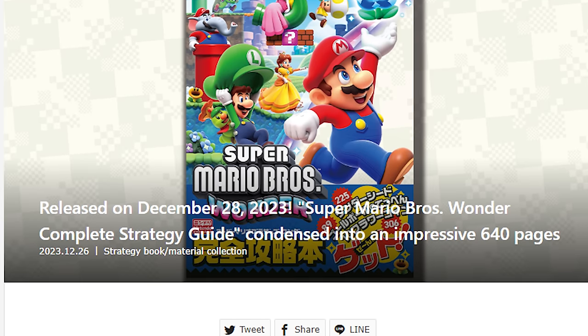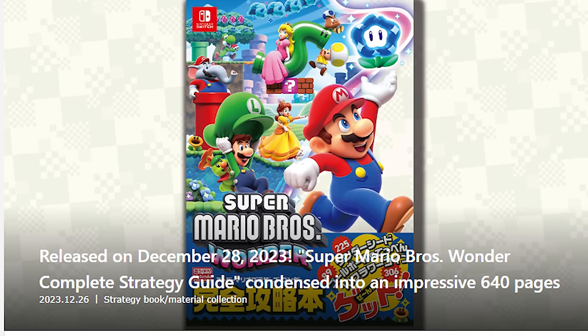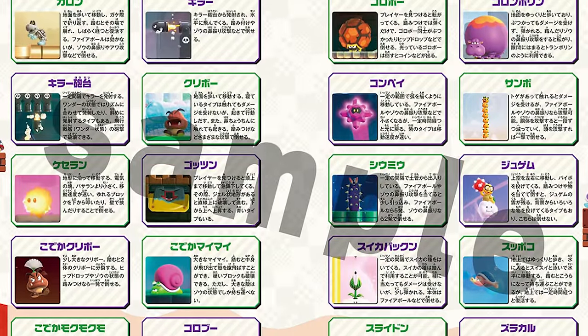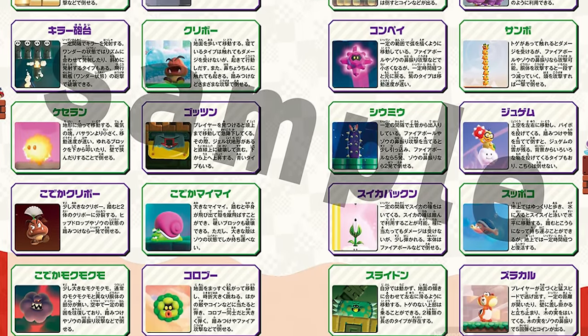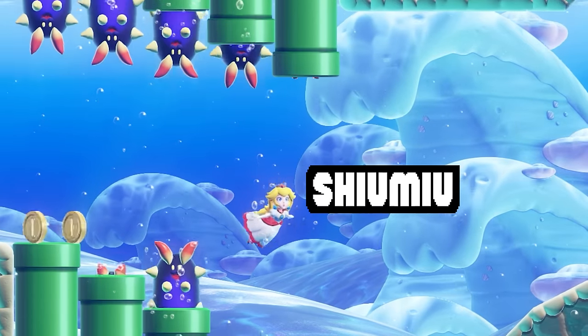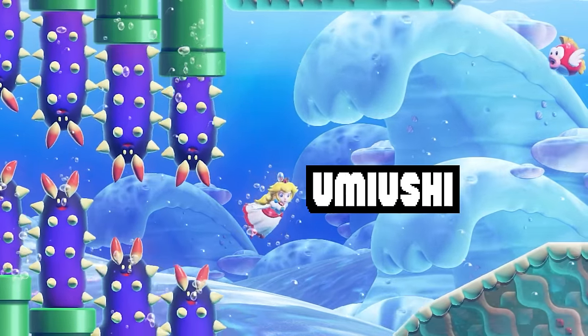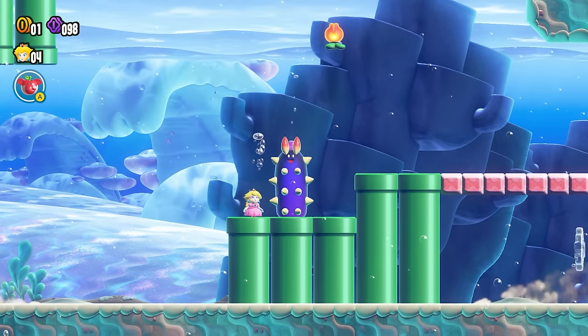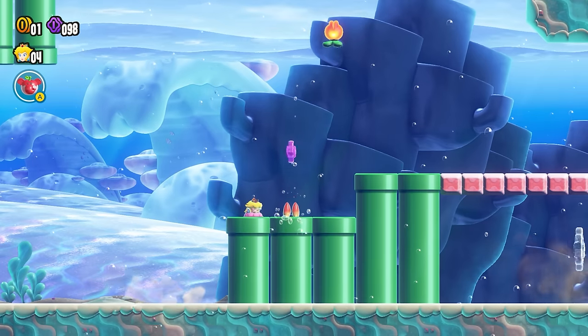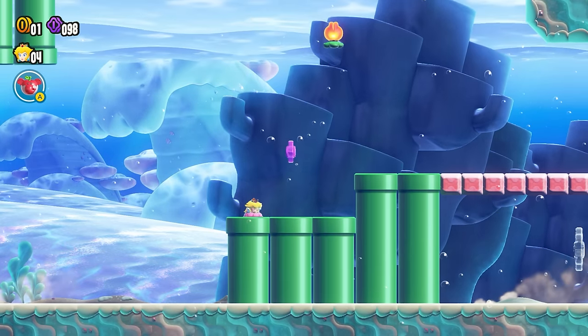New information dropped while I was editing — a Japanese strategy guide released for Super Mario Brothers Wonder and gave this particular enemy an official name: Chiumiu, an anagram of Umiyushi, which means sea slug. So if they're starting to name these within strategy guides, I assume there'll be English official names for these enemies at some point.